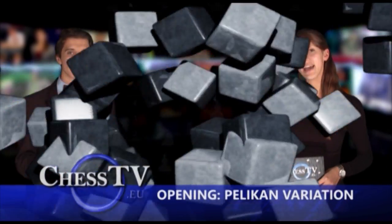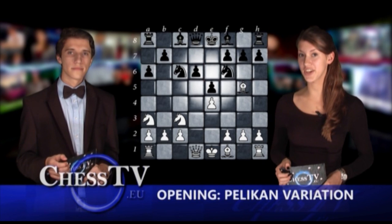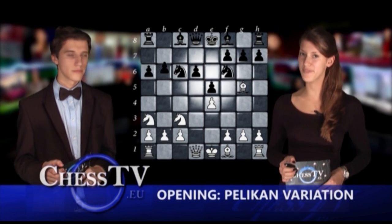Last week we started to look at the Pelican variation. We analyzed the introducing moves and ended the episode in this position, where the Sveshnikov variation is to be introduced by black's b5.